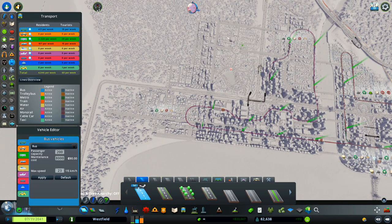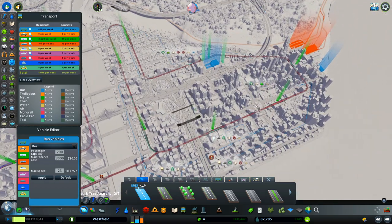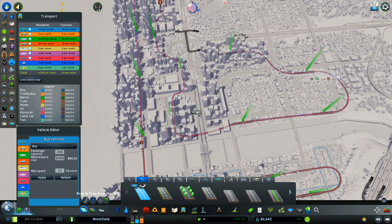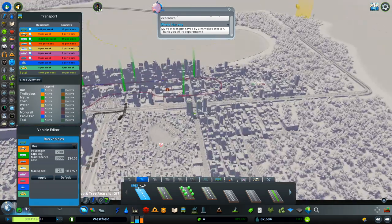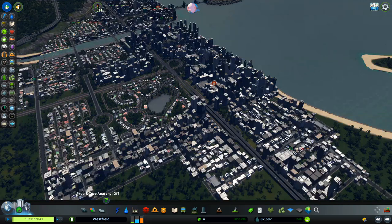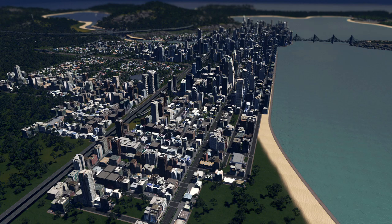The next thing I need to do is connect this area and this area — this part of the city is really well connected, and these two areas are well connected, but I didn't connect all of them. That's something I need to improve, and in the next episode you'll see the improvement. I also wanted to have a separate episode about public transport, which I'll upload later.